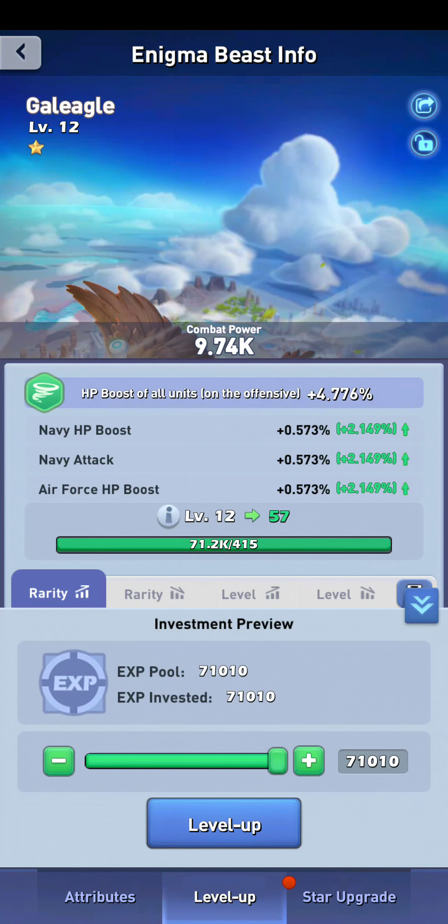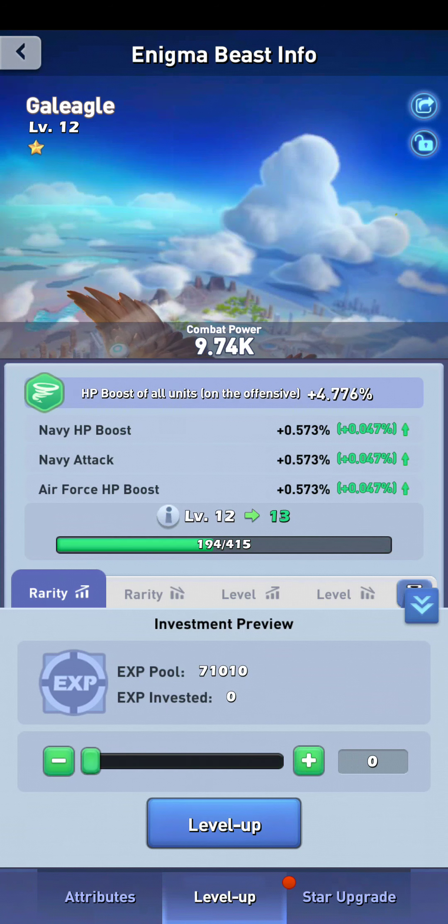I don't recommend wasting your EXP on your early Enigma beasts unless you're sure it's a really good one, because you're probably going to get better Enigma beasts that you'll want to use it on. And although in the past for Titan gear and HT chips we've always gotten our EXP back, there's no guarantee you'll get your EXP back right now or what percentage of it you will get back.